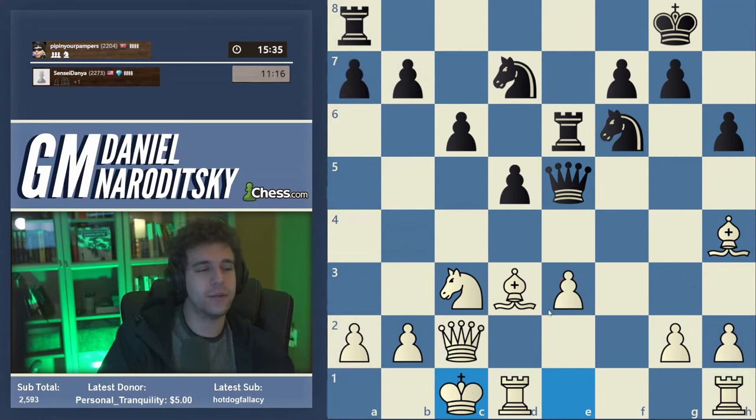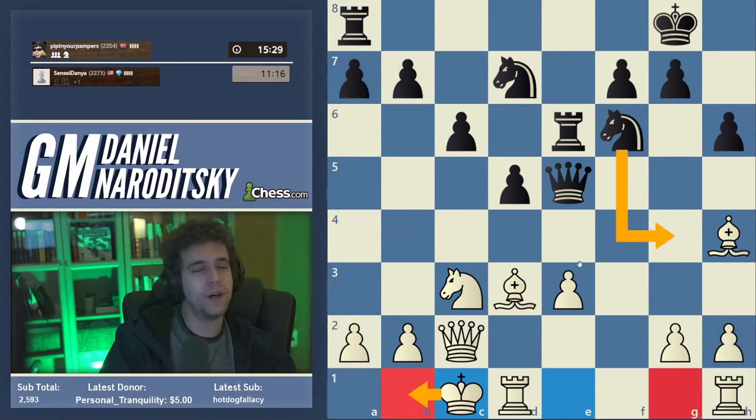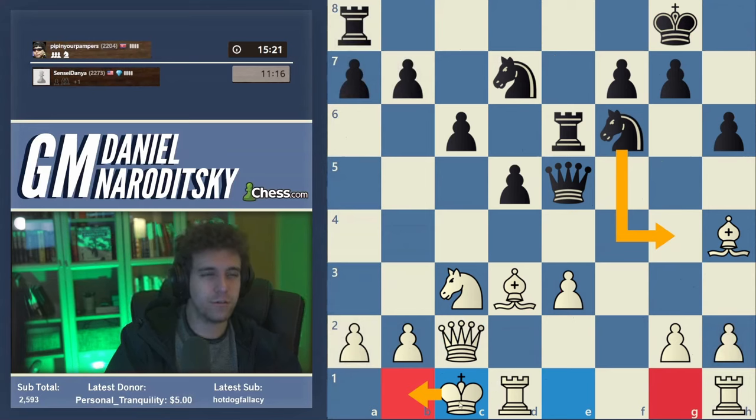The big decision is which way we're going to castle. Because black lacks a minor piece and lacks attacking firepower, I think we'd be fully justified to castle queenside — this deploys our rook a little bit faster. Castling kingside might allow some knight g4 related ideas. The king on b1 is actually going to be completely safe. So castle queenside — hopefully this makes sense from an intuitive perspective.